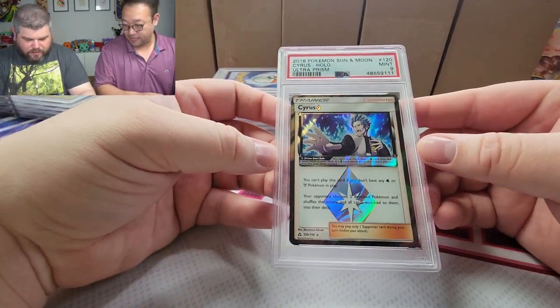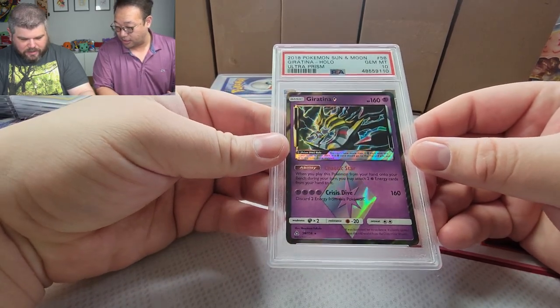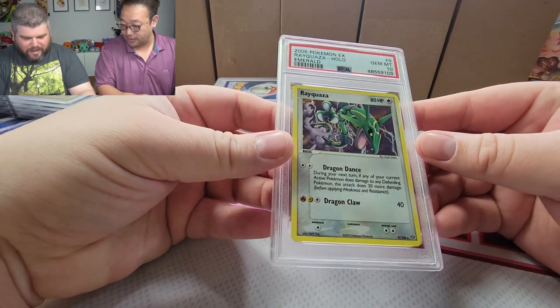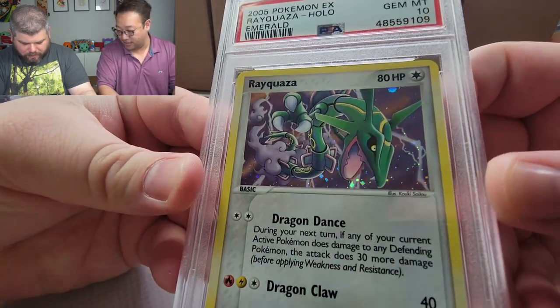Cyrus PSA 9, Ultra Prism. And then we have the Giratina PSA 10, not bad. Rayquaza PSA 10 from Emerald — that is a beautiful card.